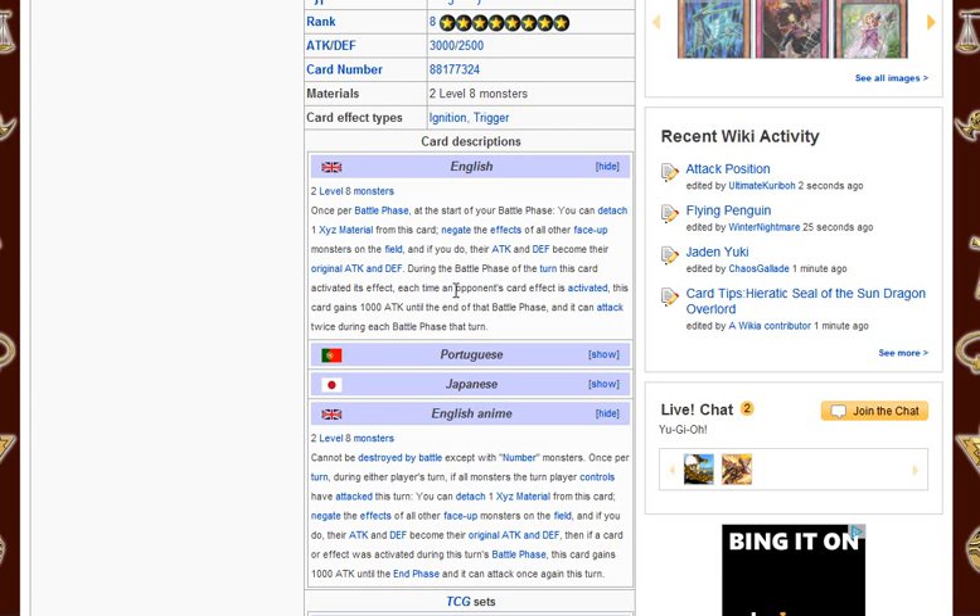You can detach one and negate the effects of all face-up monsters on the field — assuming Quasar didn't negate this card's summon, you can negate Quasar's effect. Effects like Horn of the Phantom Beast and other attack-boosting cards just get negated. And if you run into a Morphing Jar or something, this card can just attack again — and it gets an extra 1,000 attack, making it a 4,000 attack monster.